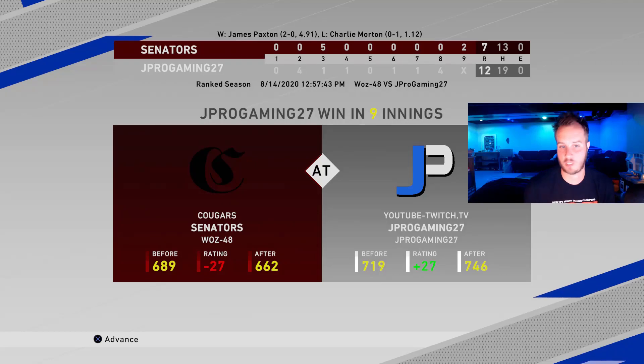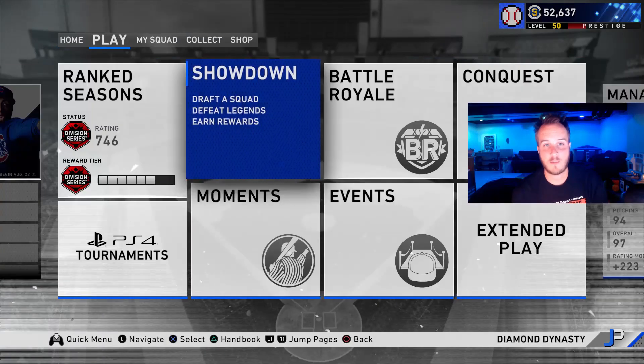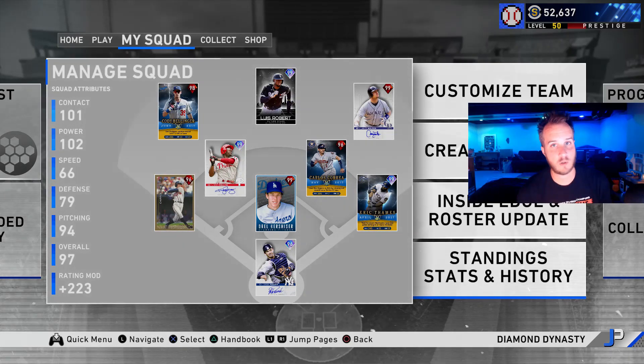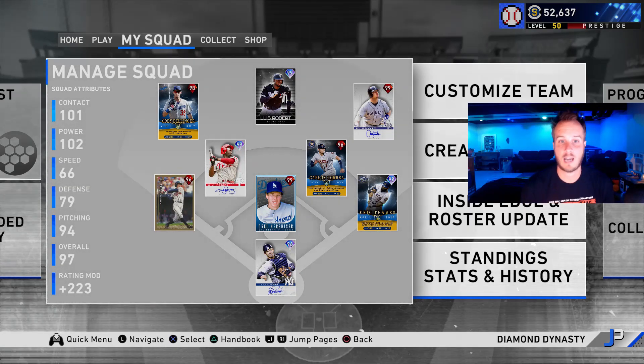We are up to 7.46. The next game should be on Hall of Fame, hopefully. Good game to my opponent, Waz — I appreciate you following me on Instagram. Good game to you. Luis Robert — fantastic game. Jimmy Rollins is hitting the ball, everybody's hitting the ball. That was an All-Star game, so it's hard to determine how good prestige James Paxton is. That was his debut. I have pitched him in the event, but I'd like to use him on Hall of Fame to see how good he really is.